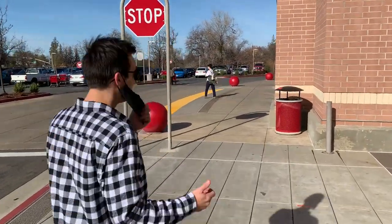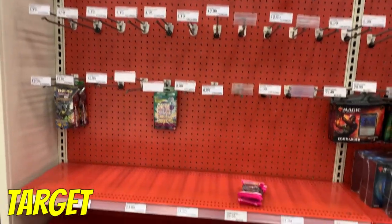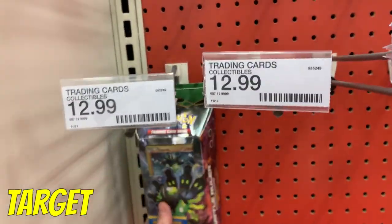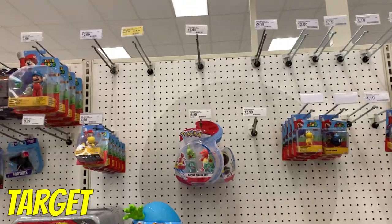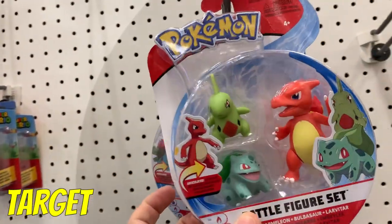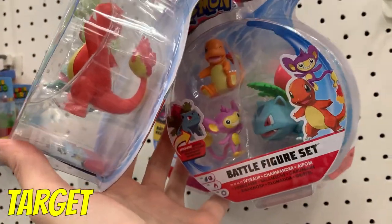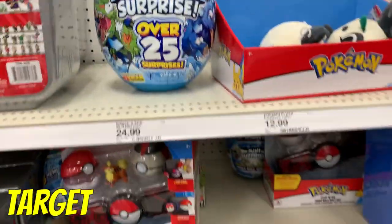Target — are they gonna have Hidden Fates stands? Empty shelves again, this is madness. All that is left are two Zygarde themed decks. Let's check the back of the store — all gone. They got a lot of the battle figures though: Charmeleon, Bulbasaur, and Larvitar — that's actually pretty sick. You guys are probably going to be mad at me for not buying those. Same with that one too. Let's keep looking — there's got to be at least one pack of cards in this store.